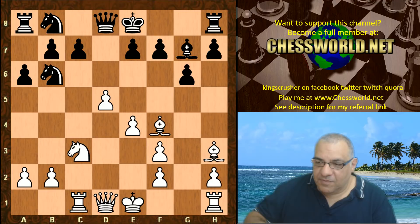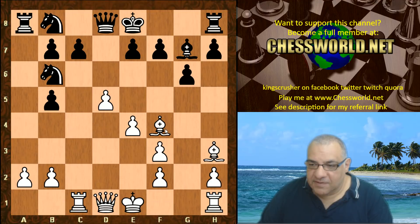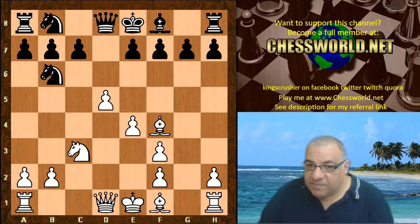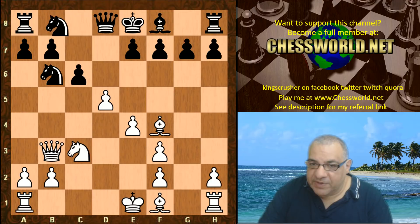Nb5 — vicious! Threatening Nc7; if takes, Bxc7 checkmates the Queen. This shows the light-square Bishop is really quite good at trapping the Queen on this diagonal. So Black played c6. We have Qb3 starting to put more pressure on the Black position.